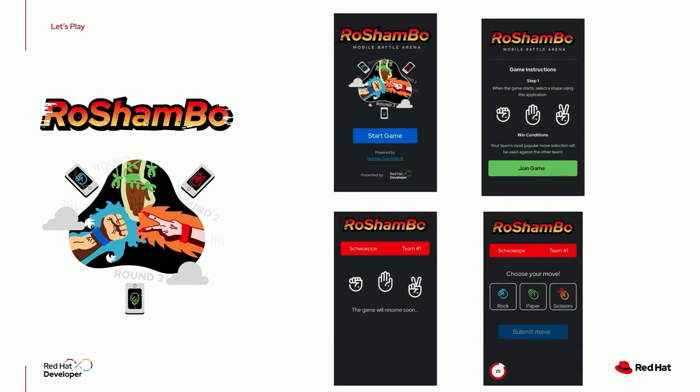Please prepare your phones because we're going to play with the phones. These are the screenshots you're going to see: first you'll see a Start Game screen, then you'll need to join the game, then you'll see a third screen which will wait until we start the game. One key thing is that you're going to be assigned to a team.